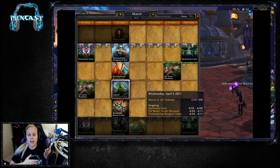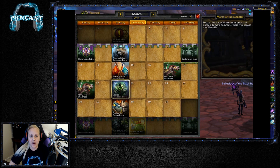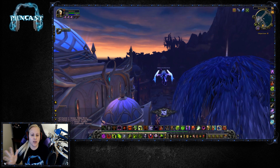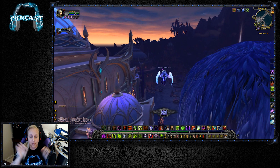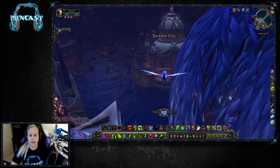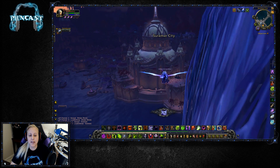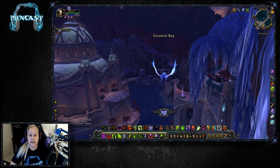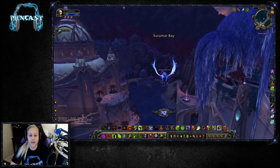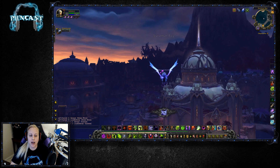Now when you hover over the event it'll tell you it's ongoing, which is really nice. Some of us have the top graphic memorized — like knowing the Darkmoon Faire's little top border — but now that's taken away and you can actually see it as ongoing in-game. There will be no graphic attached to those little events, so it makes it easier to see what's going on in your calendar.